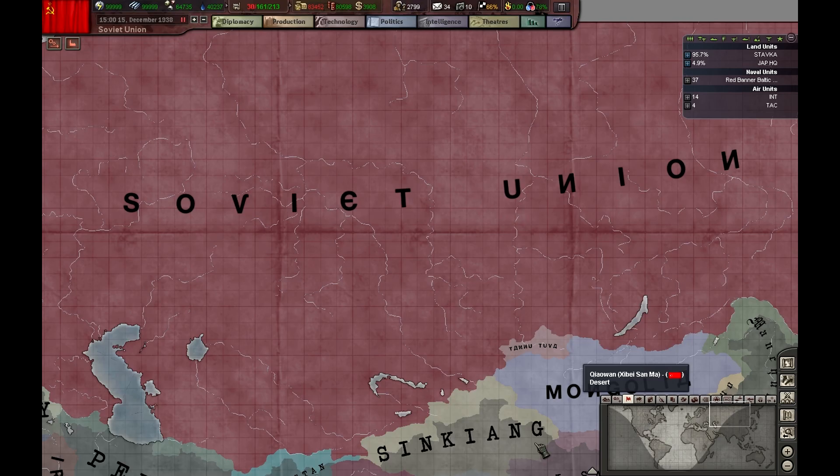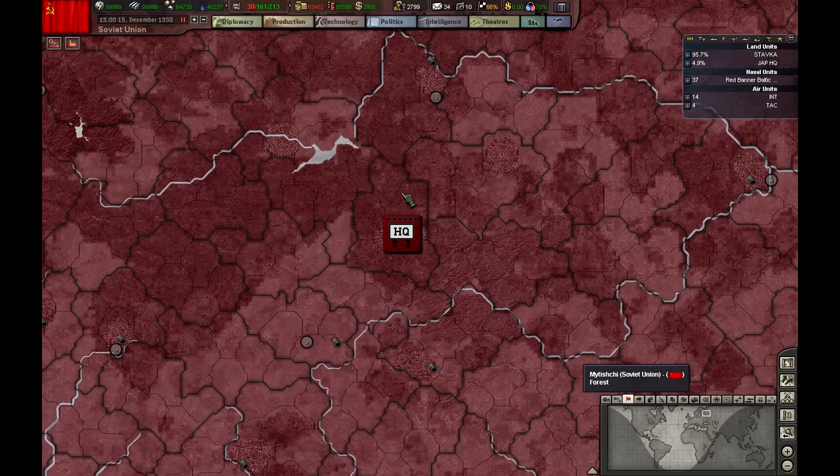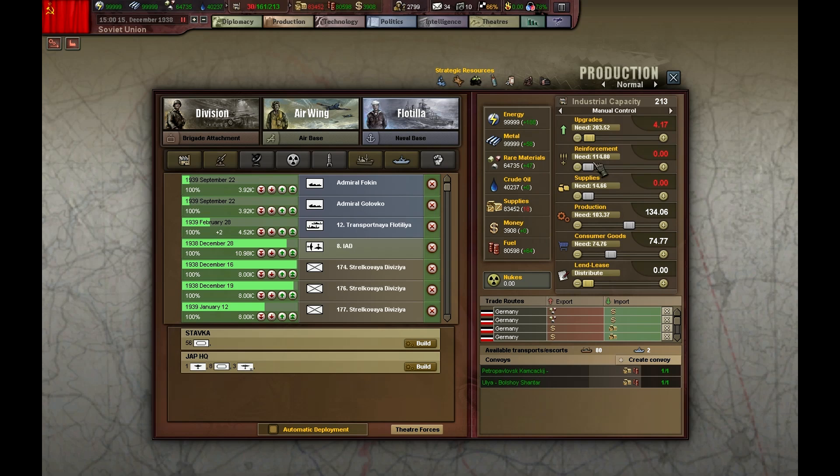Hello guys, welcome back to another episode of this Soviet Union let's play. We're in the final preparations for the war with Finland, the Winter War. We're in pretty bad shape as you can see, but I'm going to take care of that slowly but steadily.